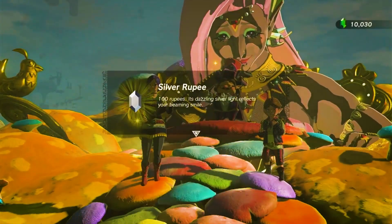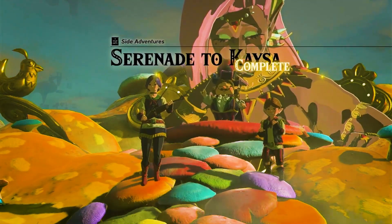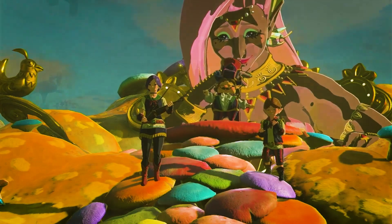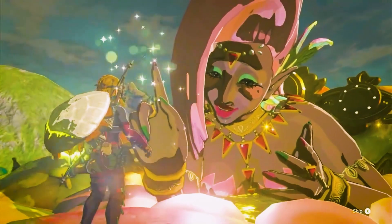Mastro will reward you with 100 rupees for your efforts. Congratulations! You've successfully unlocked Great Fairy Kaisa. Now you can visit them and other Great Fairies to upgrade your equipment and receive their blessings.